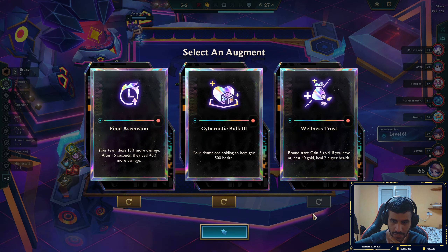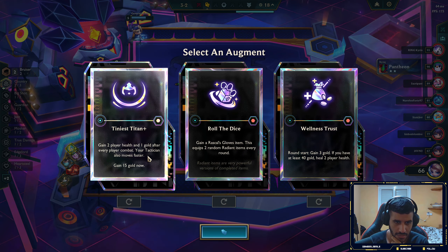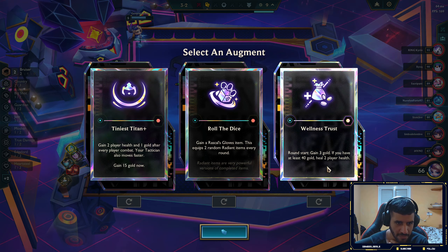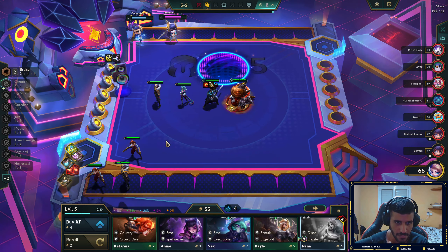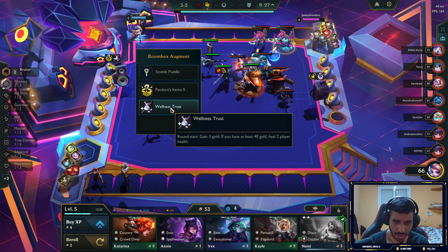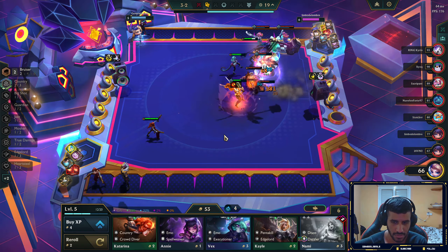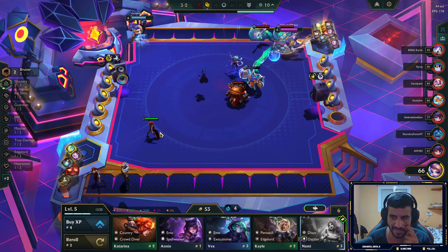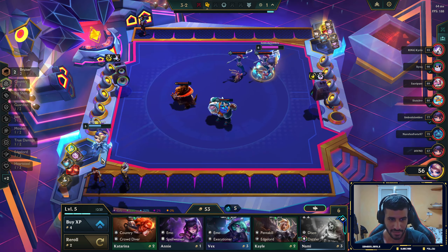Gain gold, and if you have at least 40 gold gain two player health — wow, that's crazy good. 50 going on — okay wait, that's really good: gain two player health after each combat at 40 gold. I need money, so I take this. The Wellness Trust: gain three gold round start, if you have 40 gold heal two player health. I only care about the gain three gold — that's insanely good. And when I'm on a losing streak that's even better. That just completes my build!